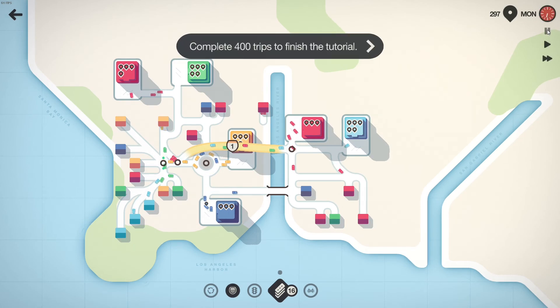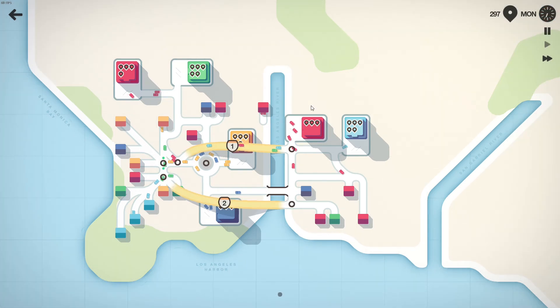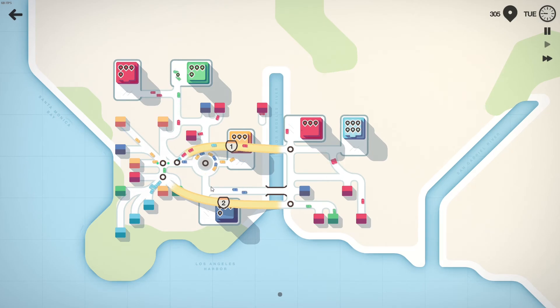Let me pause this for a second. Complete 400 trips to finish the tutorial. So where could I use... this is a mess. What an absolute disaster. Can I do this while it's paused? This is a mess. What have I done? This is probably okay — it'll take some congestion off the main route. I think that's probably good. All right, let's go. So this green facility is at 6, so is the light blue facility. So when does the timer appear? Let's see if anyone starts using this interstate.